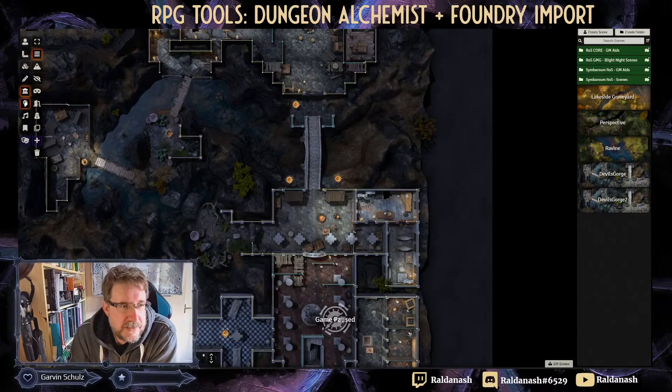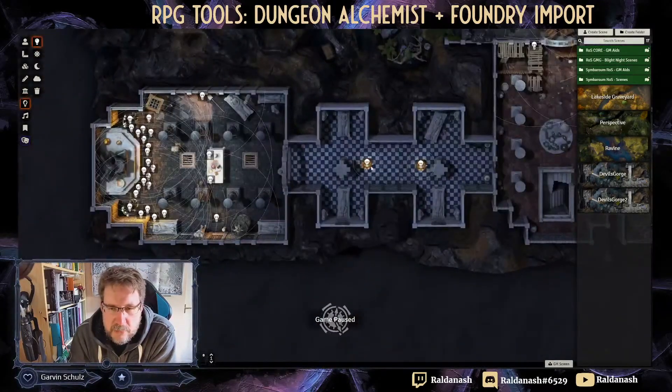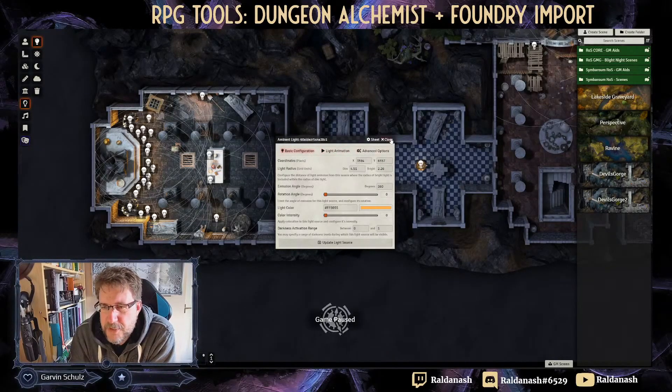We've got solid walls. I don't think we've got any ethereal or invisible walls, but the doors are all there — almost beautifully joined up, with maybe a slight mismatch. Characters can easily jump off the bridges, but hey, if they want to do that they can. As for lights — they're all here, configured with color on them, though they don't have animations on them. I guess that's a bit too much to ask.